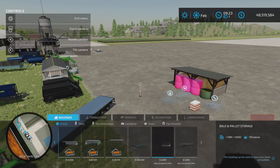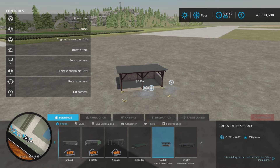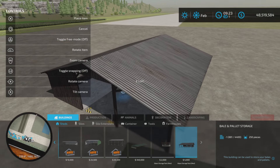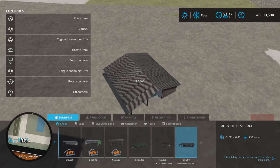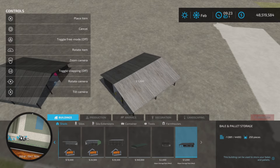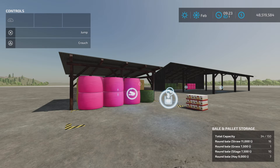There are four and five slots on console. This one is two thousand dollars and will hold 150 bales and/or pallets. This one will hold bales and pallets of 250 combined varieties — there are no alternate colors or anything like that — and it costs five thousand dollars.